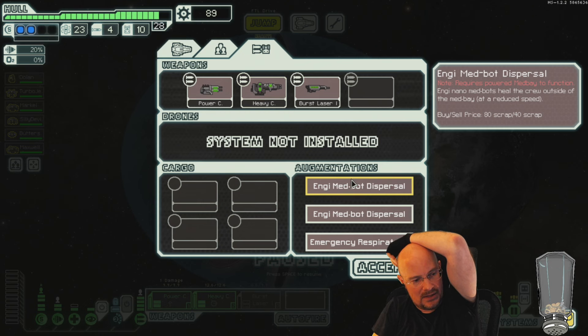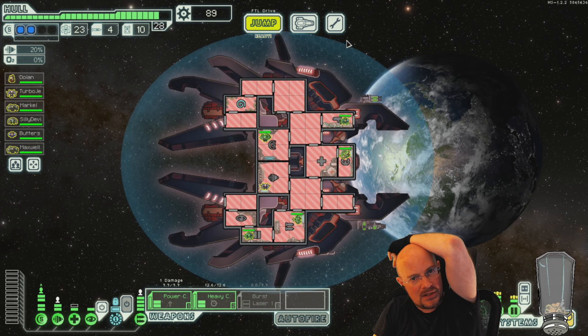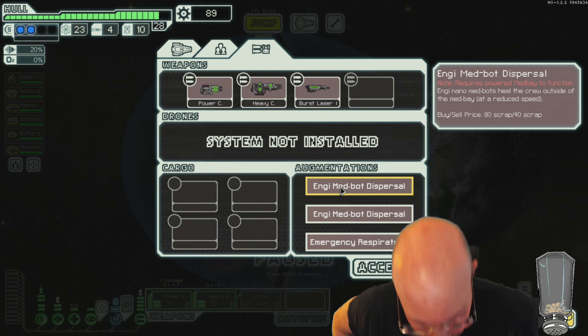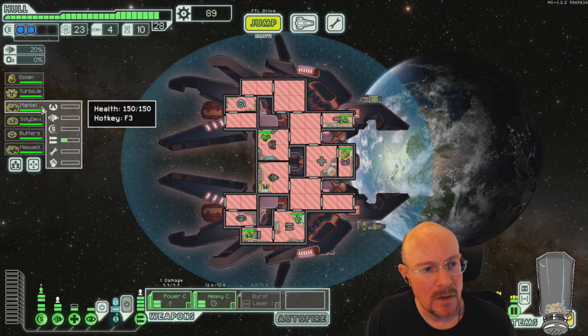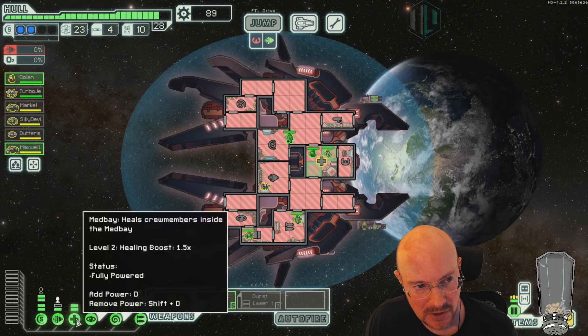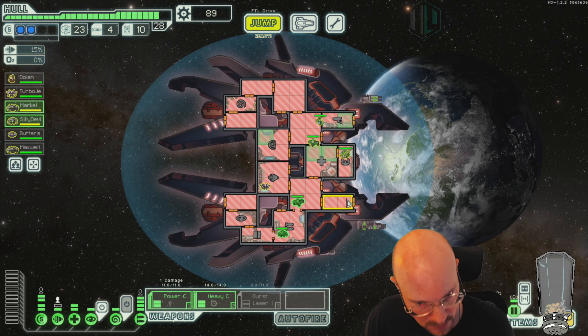When we have goofiness like this, I prefer if you can tell us how you changed the medbots. Because normally Engi medbot heals at half healing rate. Let me do some testing here. Upgrading your Heal Bay does not increase it. I've seen some mods where a higher level Heal Bay works with Engi MedBot Dispersal, but yours does not do that.